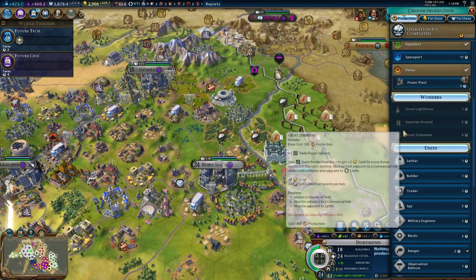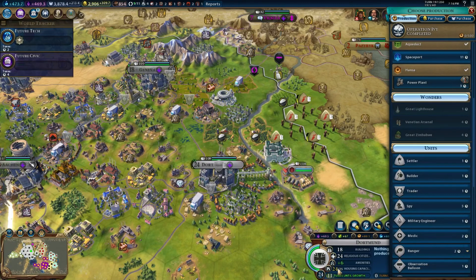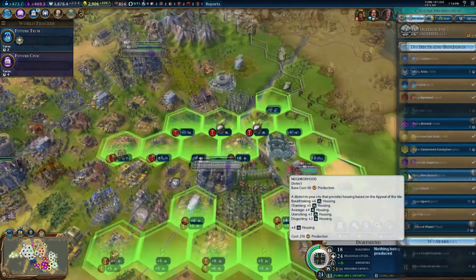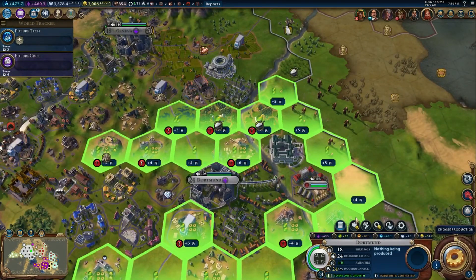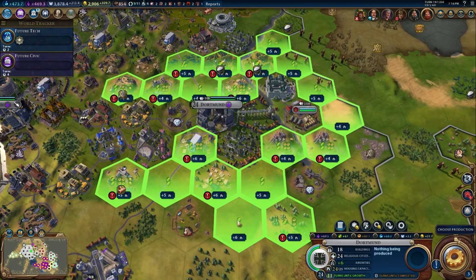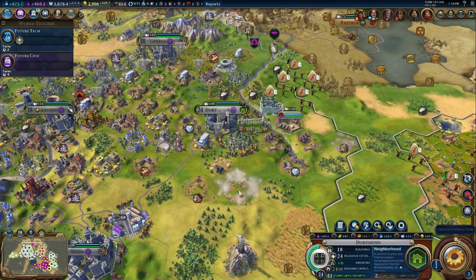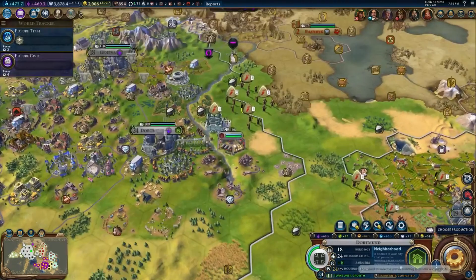There's actually no holy site at Dortmund, which is interesting. Dortmund needs more housing though - it's got 24 of 25. So what we can do is go ahead and build another neighborhood here. And we do have a plus six right here. This is breathtaking now, but it's a plus six.